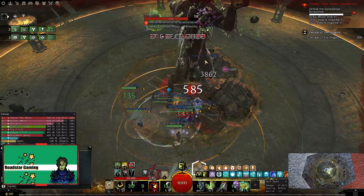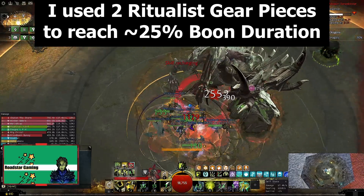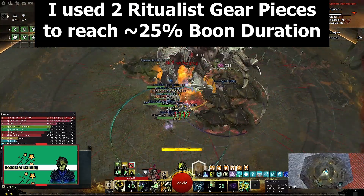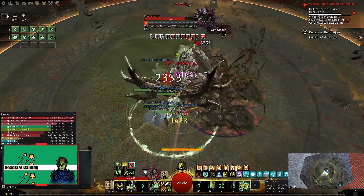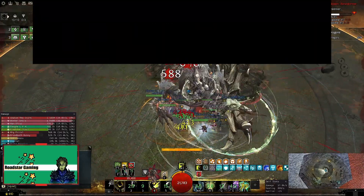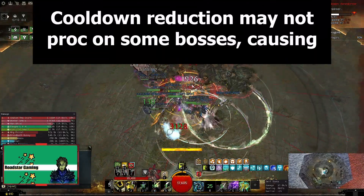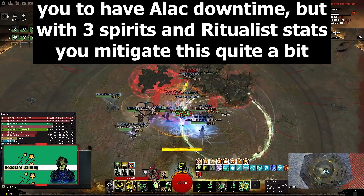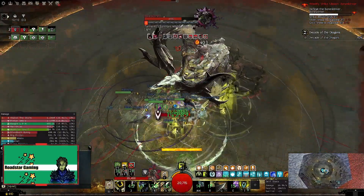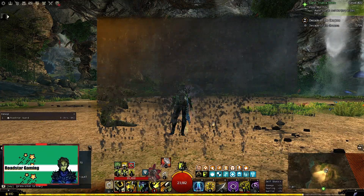The other change I made was adding some boon duration, as the meta build doesn't use any. This was to improve alacrity uptime in group content at a small DPS loss. These changes are made based on a safe margin of downtime due to mechanics and downstates, because testing on a golem will not represent actual fights. For example, in the Aetherblade strike there will be quite a few moments of invulnerability where you will be unable to proc Fervent Force, losing alacrity uptime.